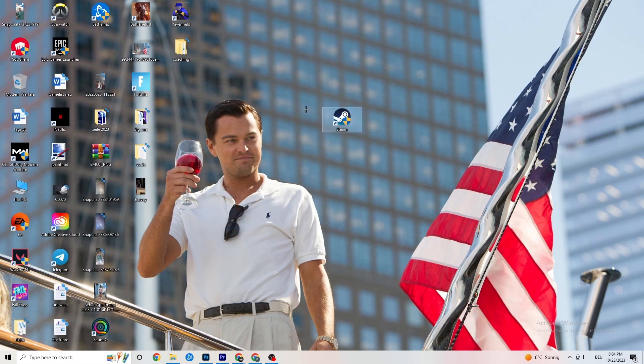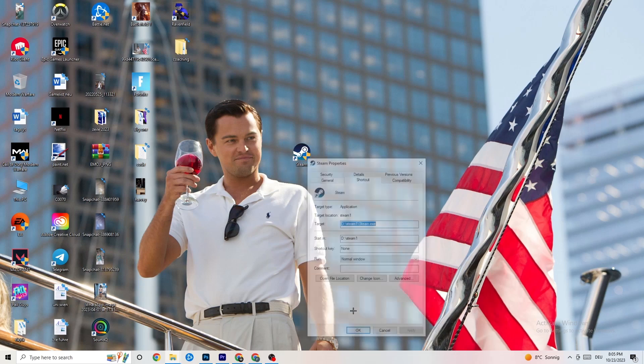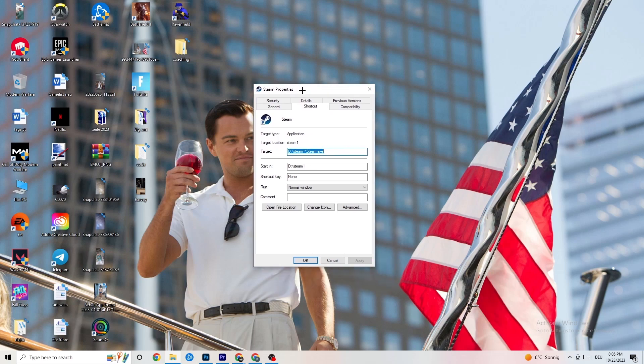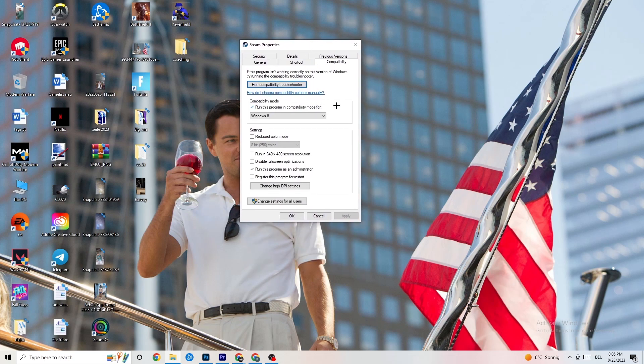If that doesn't work, take the launcher shortcut again, right-click it, go down to 'Properties,' and left-click it so the tab pops up. Navigate to the 'Compatibility' tab and click on it. Now I want you to copy my settings — let's quickly run through them. First, go to Compatibility Mode and enable 'Run this program in compatibility mode for.'